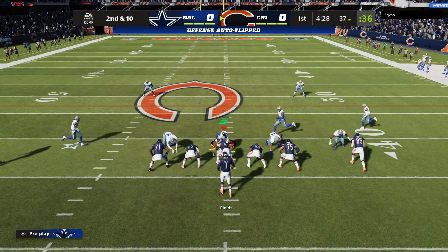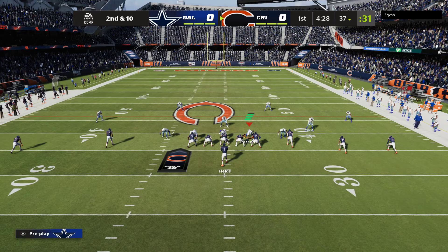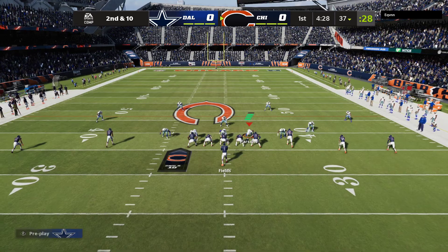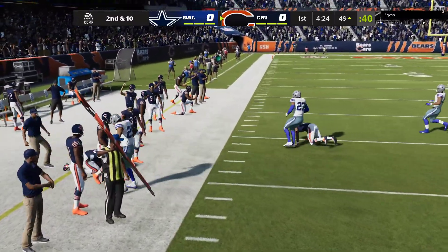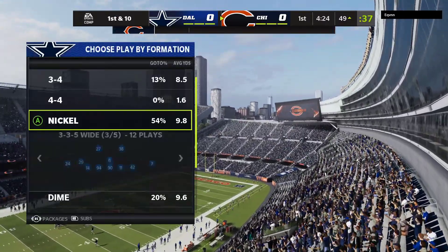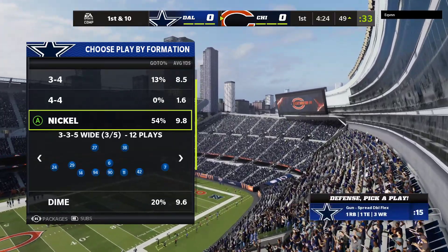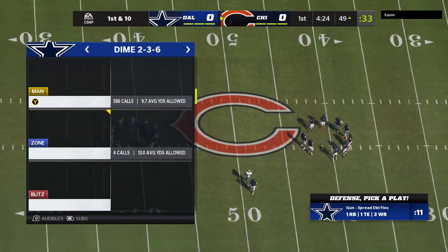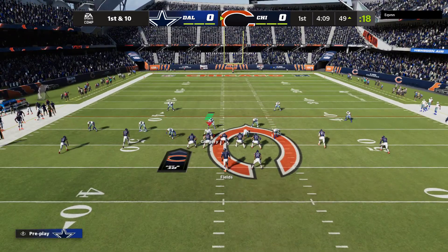So much for getting separation — no chance there. Locked down tight, forcing the incompletion on that attempt. Second and ten, Fields again, and the hookup here to Allen Robinson. He'll take this to the other side of midfield before going out of bounds. One of the ways quarterbacks keep all the receivers alive is to never lock in on any one guy — keep your eyes moving, scan the field, and find the open man for a nice pickup.